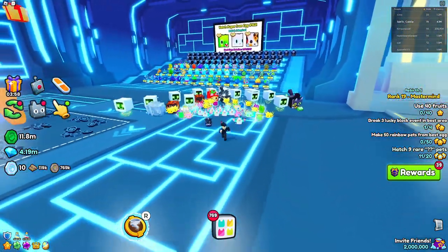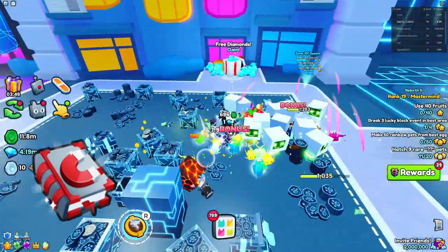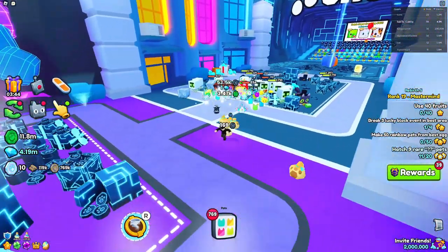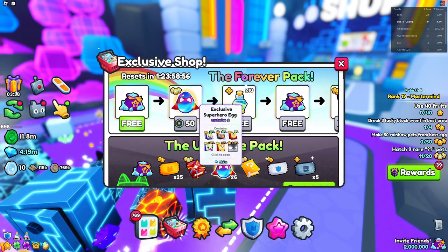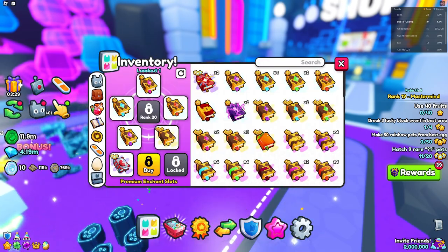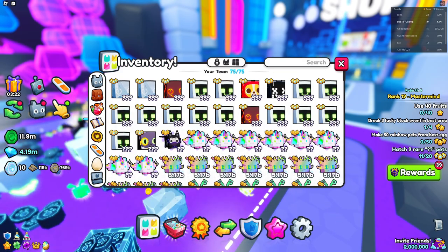What is up guys, welcome back to another video. In this one I'll be talking about why the Super Magnet is an amazing book and probably one of the most important books you should have on 24/7. As you can see I have it right here — I got it from this Forever Pack which actually recently reset. If I go into enchant, I have the Super Magnet, which collects coins, loot bags, and dropped items from anywhere.